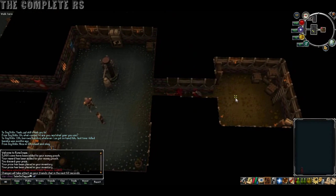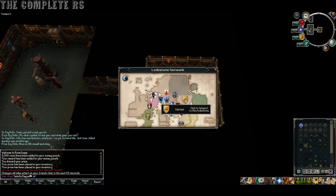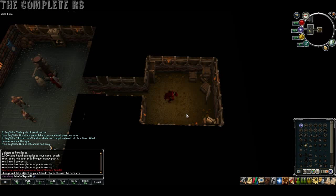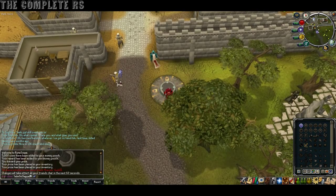Basically, finish talking to him and he'll tell you to go get a banknote from some guy up in Varrock. So as soon as you've finished, go ahead and home port up to Varrock. Once you're there, head over to Varrock Square.